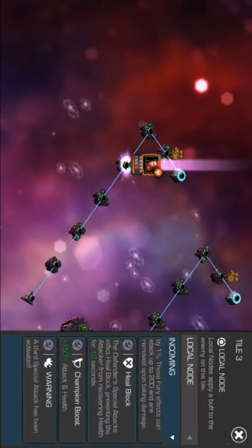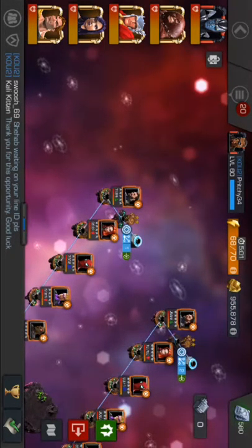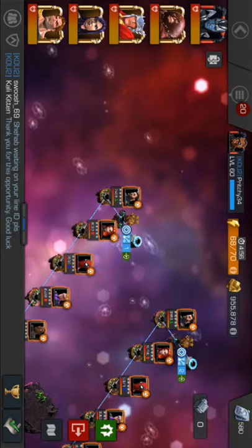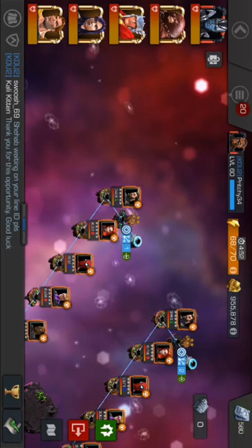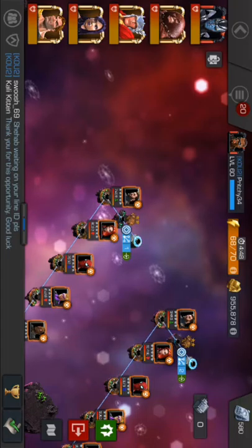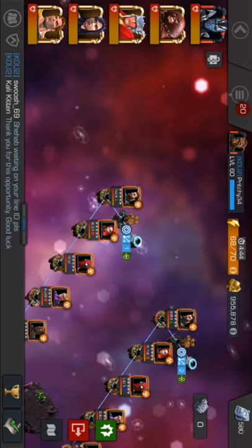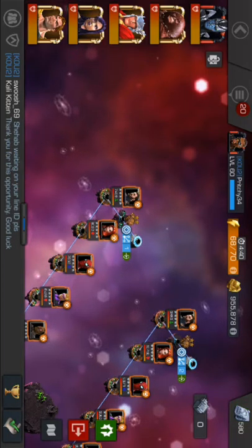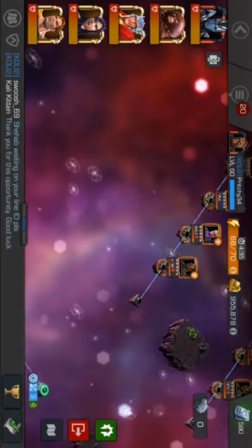Captain America wasn't an issue for me at all. In last month's event quest I fought him quite a lot in Heroic, Master, and Uncollected. The key is his level two — do not let him get to it. Bait the level one and get as far back as you can because he will dash forward. I haven't mastered the dexterity on his level two, so I completely baited the level one and that just left Ant-Man.